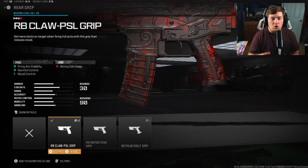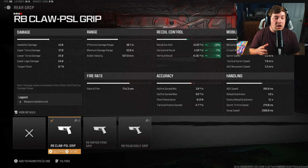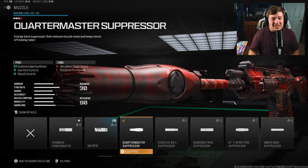For my rear grip I like to use the RB Claw PSL grip for a little bit of recoil control. I mentioned we needed to make up for what we lost from the stock, and this is a very good starting point — plus 10 to gun kick, plus 7 to horizontal and vertical recoil control.